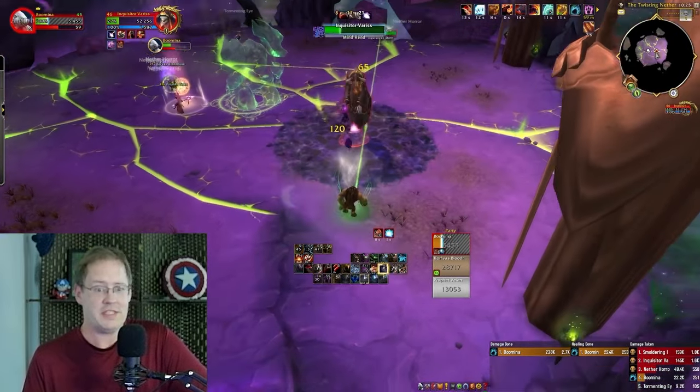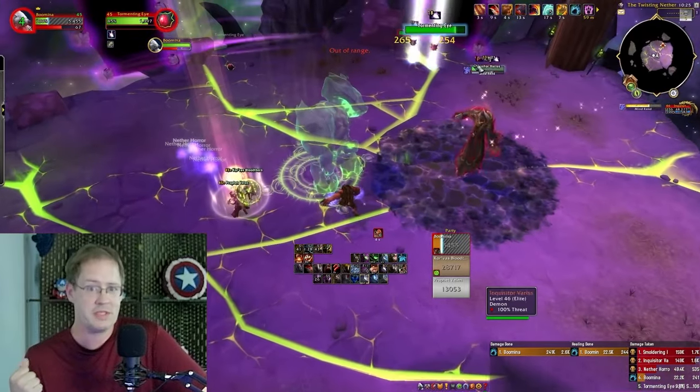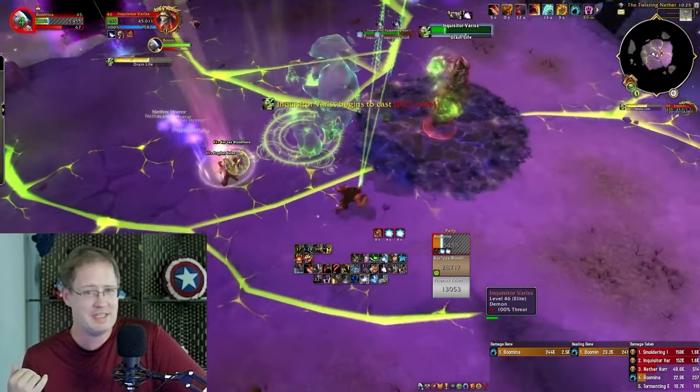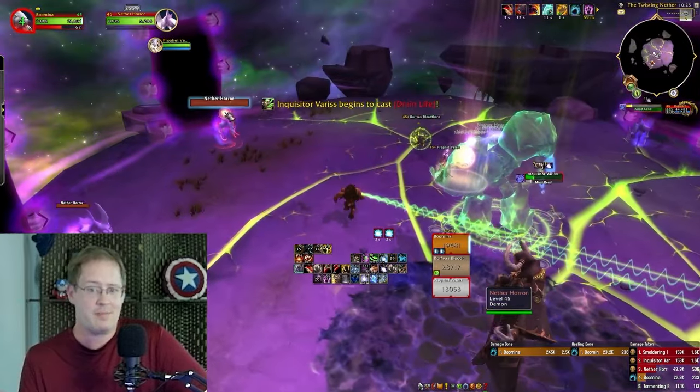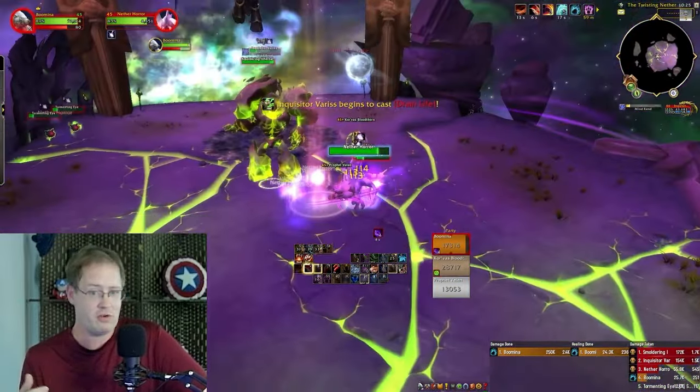Even without pressing Barkskin — I do press Barkskin here — just the absorb shield I have built up via Ursoc's Remembrance, I think is the name of the talent, is enough. I Incapacitating Roar Varus because I didn't want to run back in, kick, and refresh my stacks.